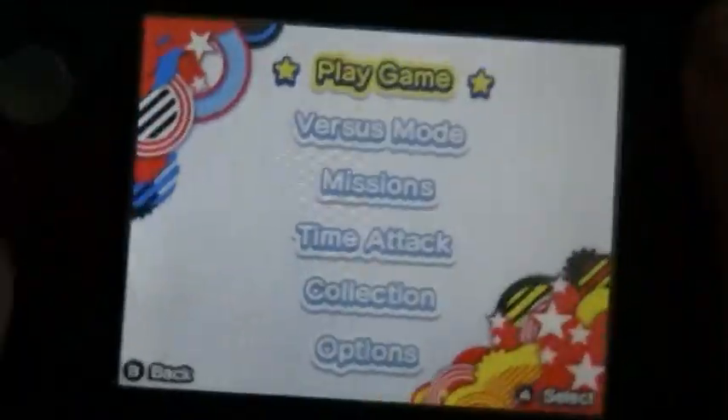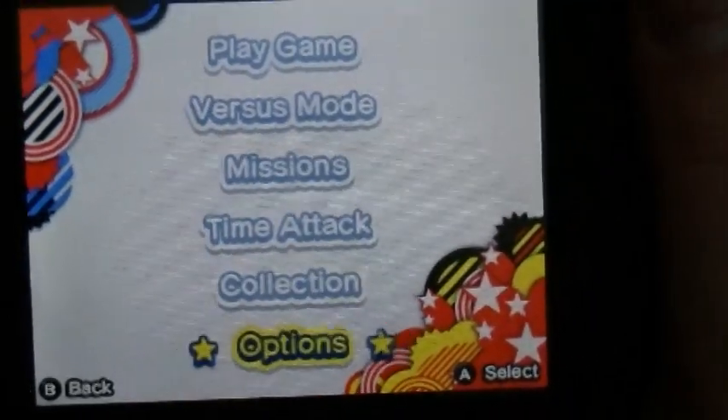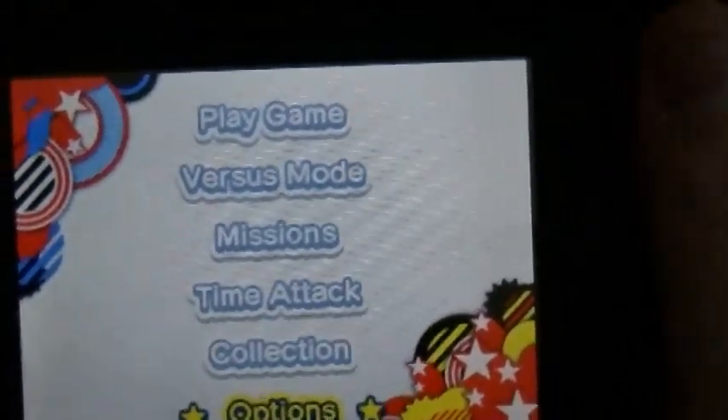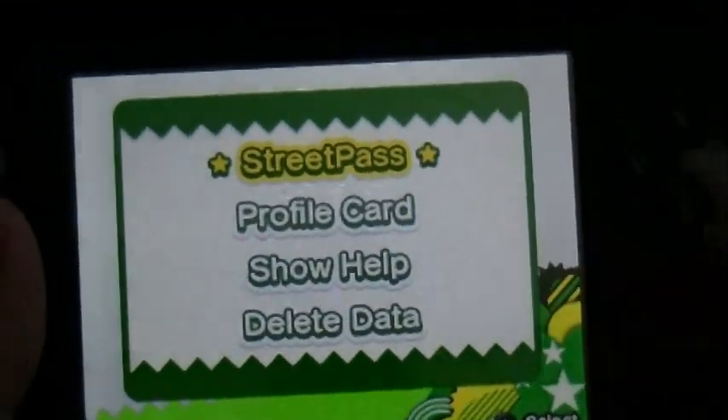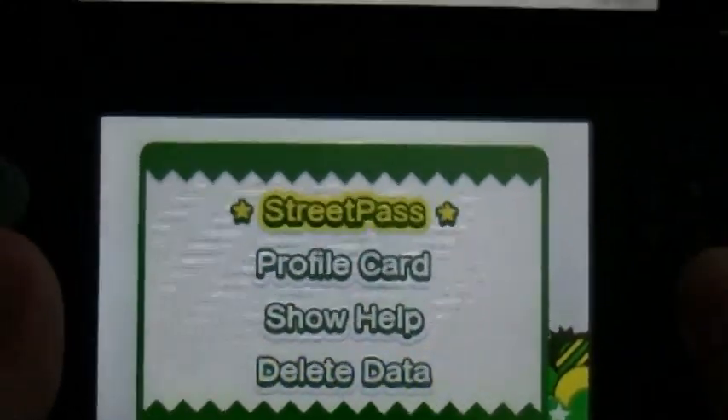At the start, on the bottom screen, you've got Play Game, VS Mode, Missions, Time Attack, your collection of things that you've unlocked, and Options. The Options menu is quite simple — you can set up your Street Pass, you can view your profile card, you can show help, and you can delete your data.